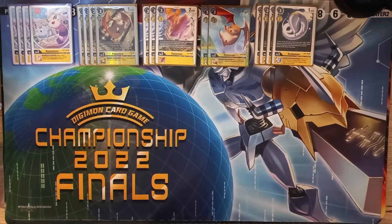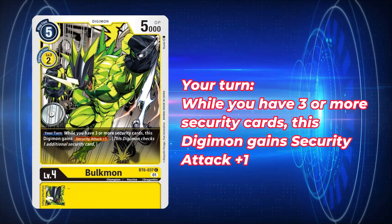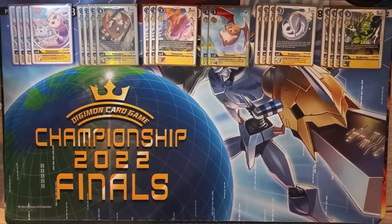Moving into our Champions — the first Champion I want to talk about is my personal favorite. I'm choosing to play four copies of Bulkmon from BT6. It has a Your Turn effect: while you have three or more security cards, it has Security Attack plus one. In a perfect world where you have Patamon in your raising area on the second turn, you can Digivolve into a Bulkmon from security, gain a memory, give Bulkmon jamming, and swing in for two free security checks without worrying about it being deleted. We are playing some Ace cards in this deck, so you can just leave him in play — he is an excellent early aggression card.